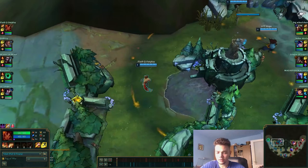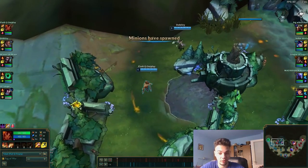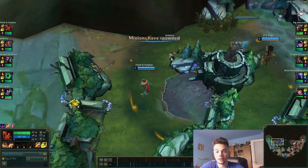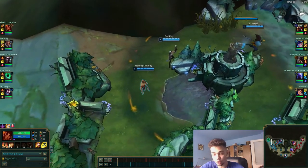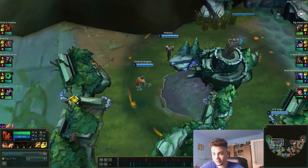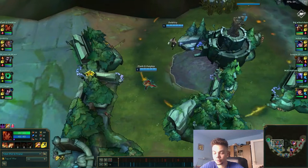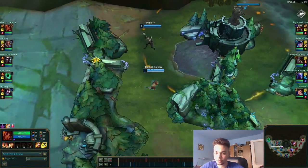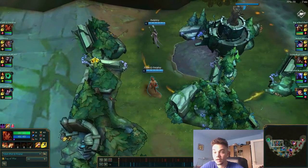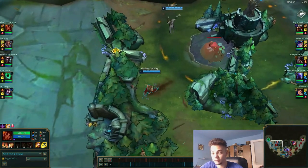I recommend: 1. Going Smite, going Jungle. 2. Always starting at the Gromp. 3. Always go for the Magic Pen items. That's going to be Sorcerer's Boots — obviously you're going to finish the Jungle item first, then Sorcerer's Boots, then Morello, then Void Staff. And also put a Rylai's in there somewhere; it's especially important.